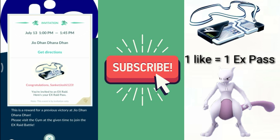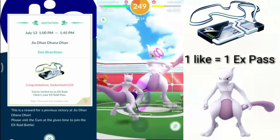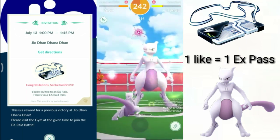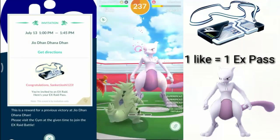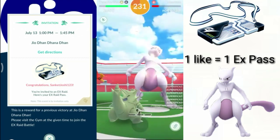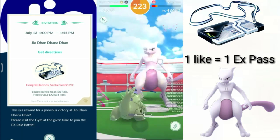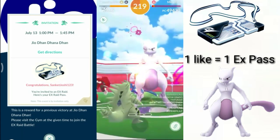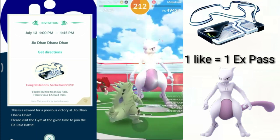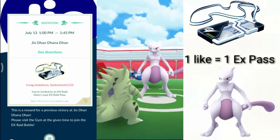And if you're there, follow me as well. I'll put the links to their Twitter accounts in the description. This method is extremely easy — it involves no additional requirements. You don't need to be at level 30, 35, or 40. I was at level 25 on an alt account when I got a Mewtwo through this method. This is what gets you an EX Raid Pass — a simple method that can get you your Mewtwo.